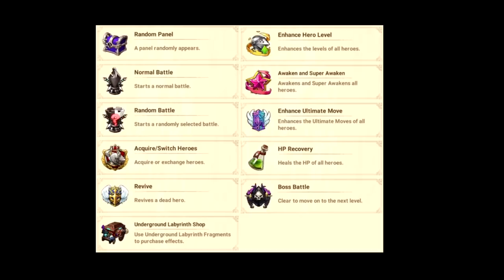Let me talk about the tower types you'll encounter in the Labyrinth: a random chest panel, normal battle, random battle with super-strong mobs, acquire/switch heroes to get different heroes, revive function to revive a fallen hero, underground Labyrinth shop to purchase multiple effects using currency, enhanced hero to boost level by +10, awakening and super awakening to add +2 stars, enhanced ultimate move to raise it by one, HP recovery healing heroes by 30% of max HP, and the boss battle.